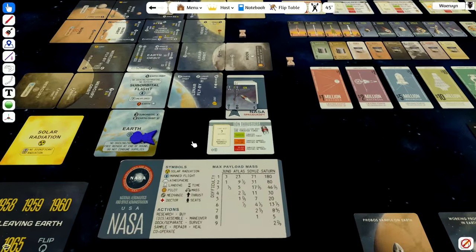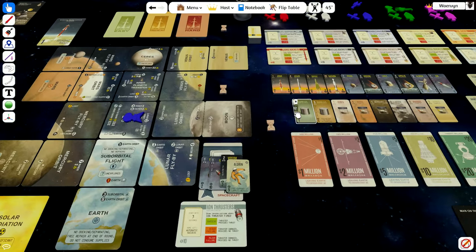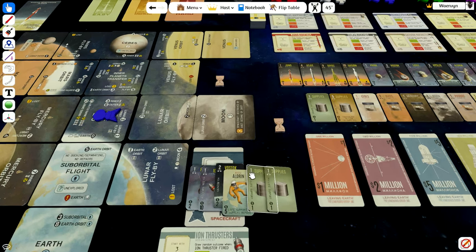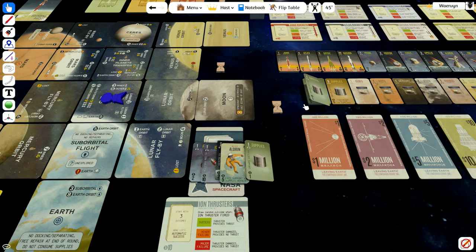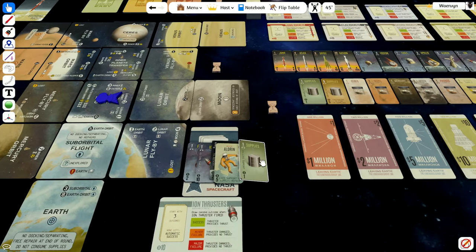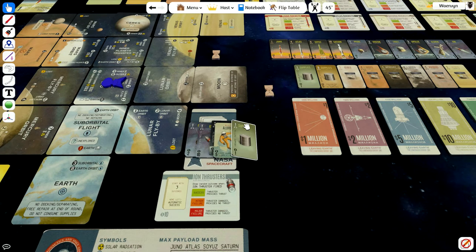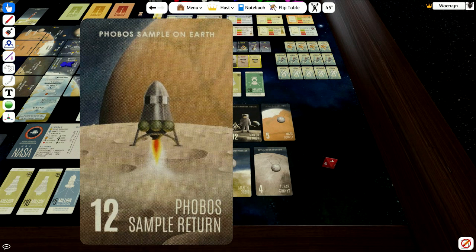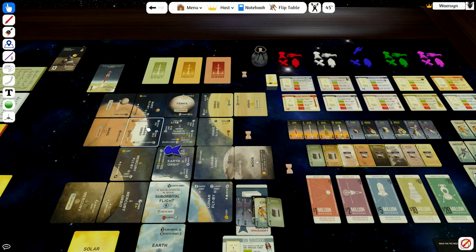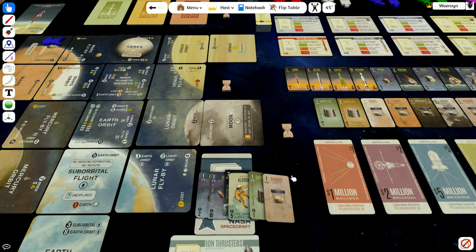At the end of each year, for every astronaut in space you must pay supplies. Astronauts consume supplies — each supply can feed five astronauts, but if you only have one astronaut it still consumes the whole supply for that year. If you have no supplies, the astronauts die. You can make a space station with supplies orbiting, then pick them up occasionally. Samples work like this: if I have a mission requiring a Phobos sample, I go to Phobos, take a sample, and put it on my rocket. It doesn't cost time but does add weight, which you must account for.